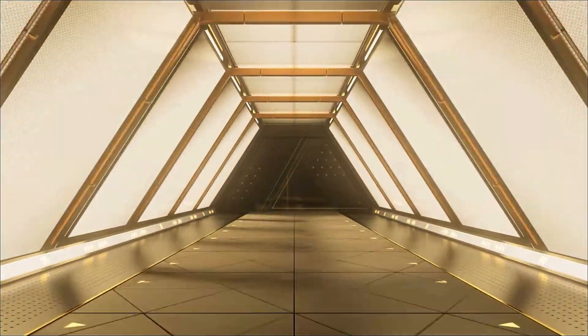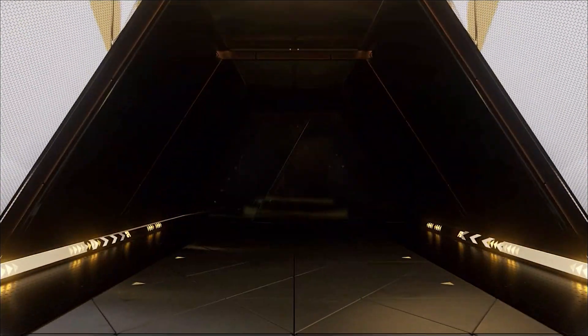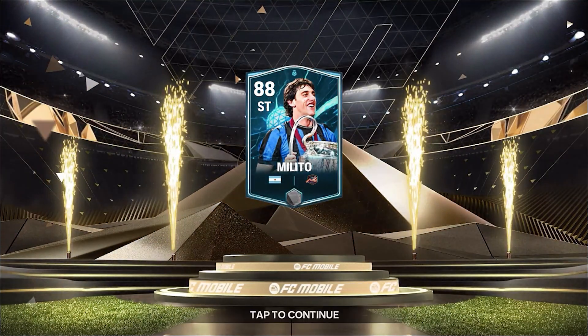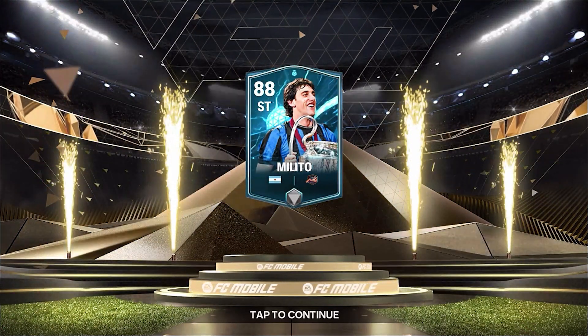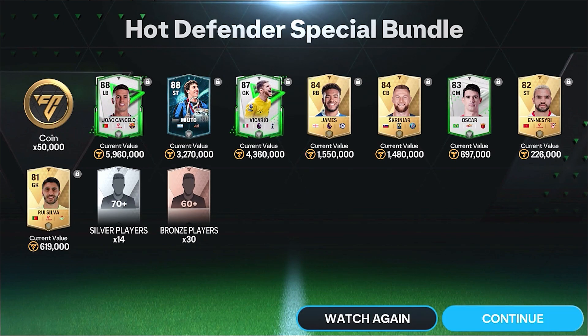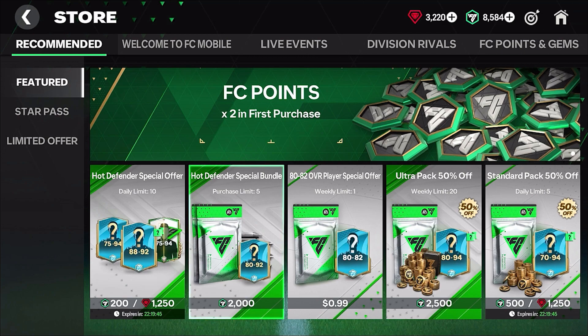We got a Heroes Argentina striker - Melito - in my first pack! I thought these were only for defenders. Oh my, Joao Cancello, Melito... wait, what is going on?